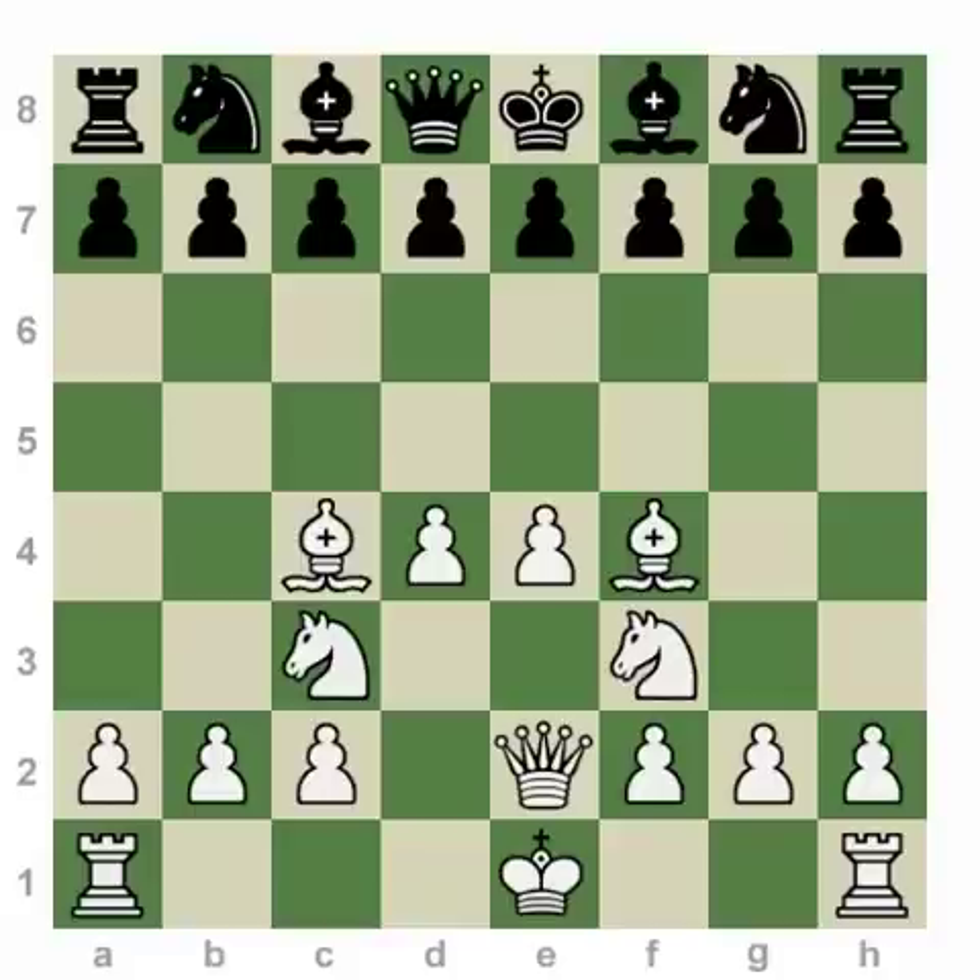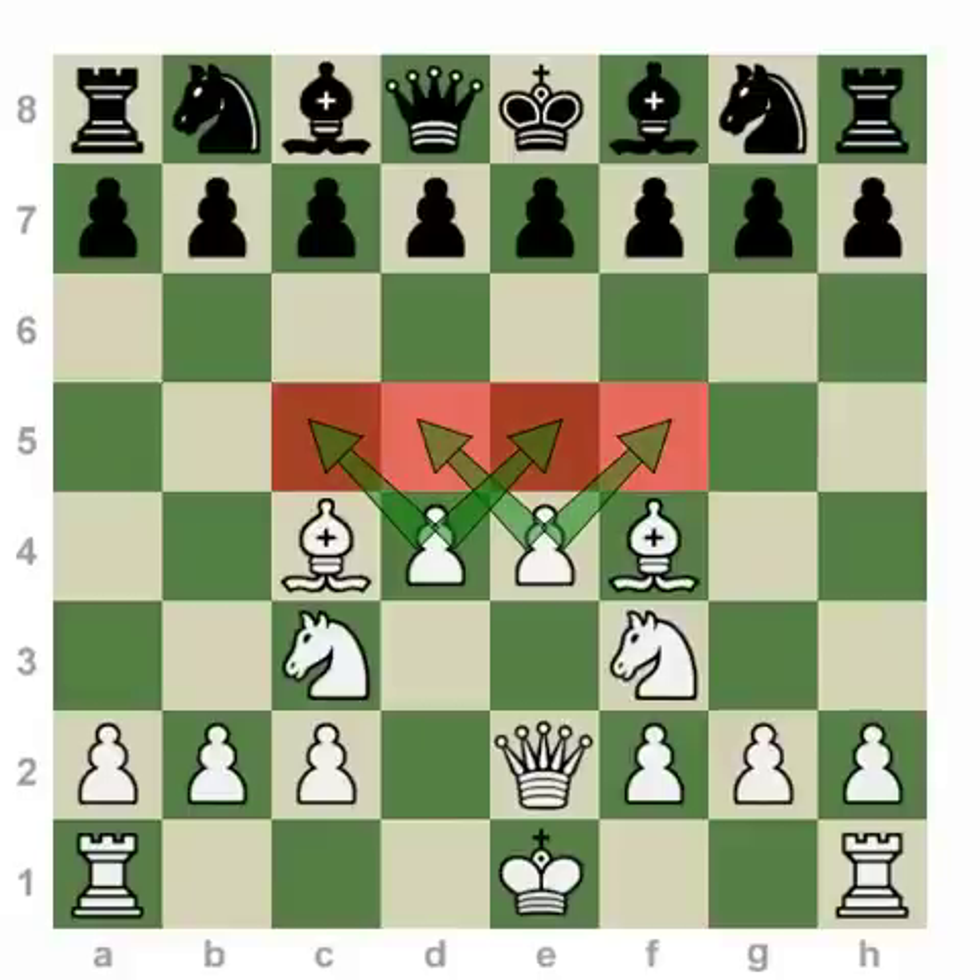As this dream position shows us, rule number four for how to play the opening is to develop your pieces toward the center. This would be an ideal example of how, in a perfect world — if your opponent didn't challenge your development — you might develop your pieces to control the most important area of the board. Why is the center the most important area of the board? Let's use the knights as an example.